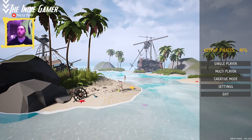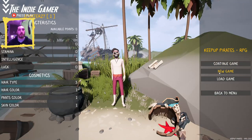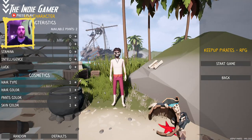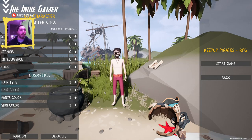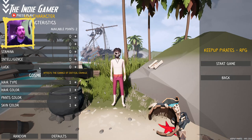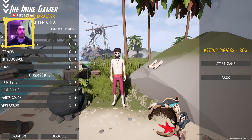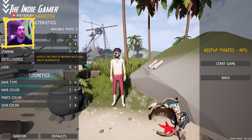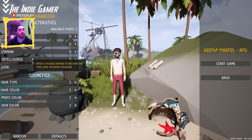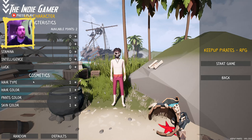We're going to jump in here, do single player, just regular, and start a new game. I've done about 10 minutes pre-recording just to get my bearings. Looking at the character stats: Strength affects base damage and carry weight; Agility increases critical damage and base armor; Stamina affects maximum health and health regen; Intelligence affects base damage to ore veins and trees when gathering; and Luck affects the chance of critical damage.